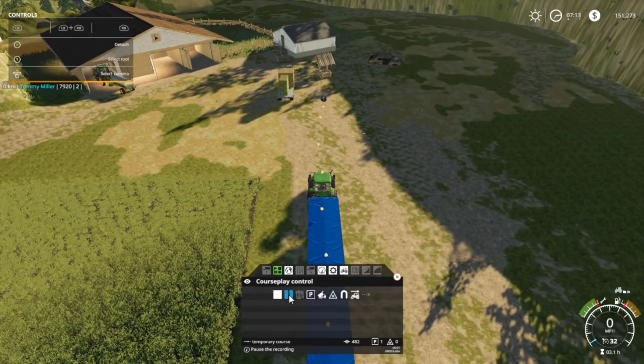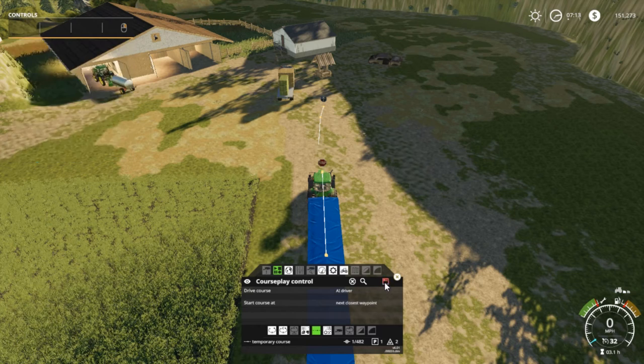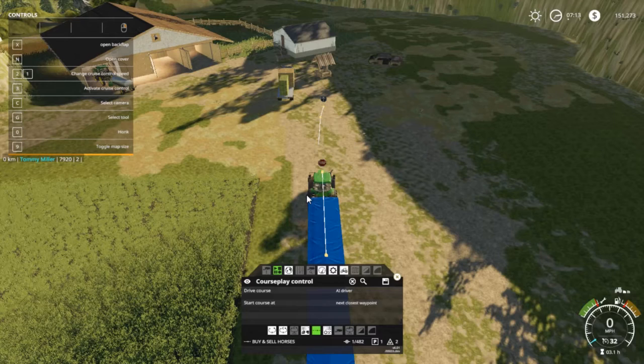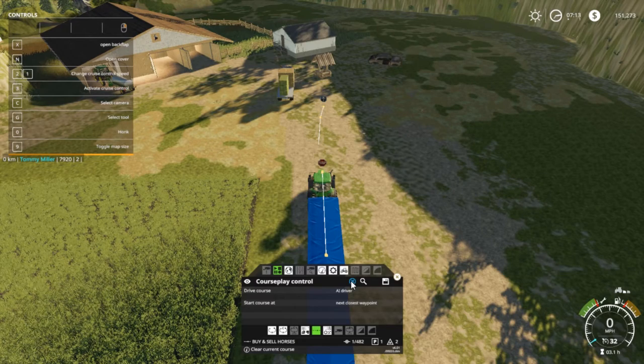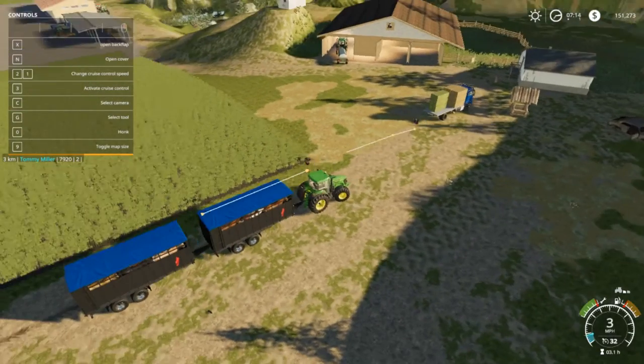Alright, folks. I'm going to stop it right here because I really don't know where to unload these guys at. I'm going to save this as 'buy and sell horses.' I hope I spelled that right — yeah, it should be 'buy and sell horses.' I'm going to have to make another trip, so let's get these unloaded.